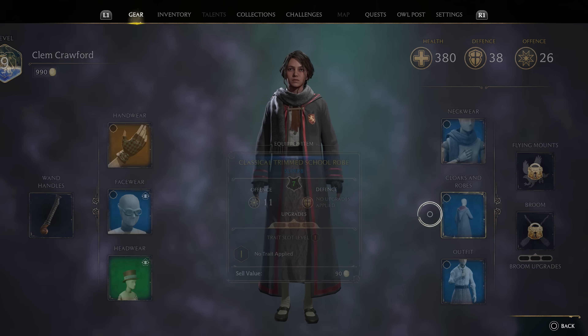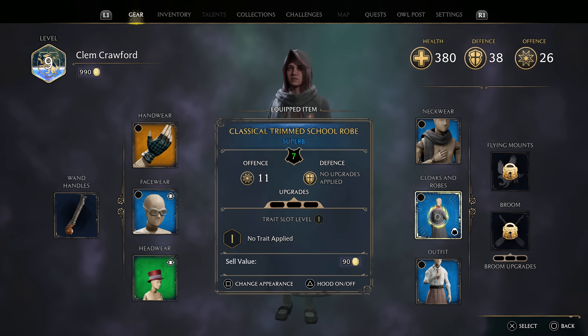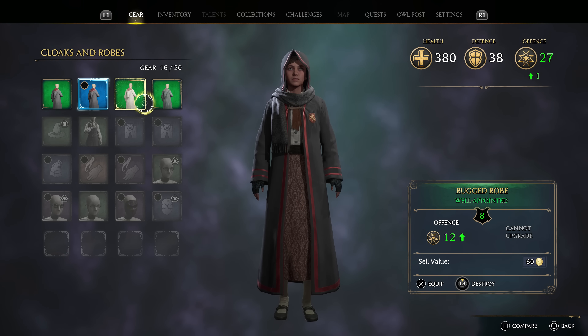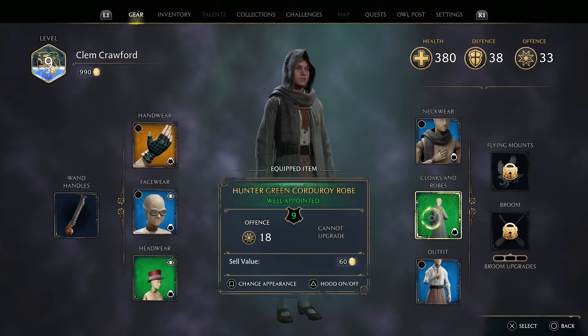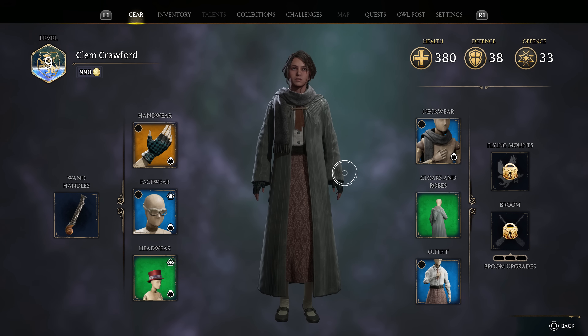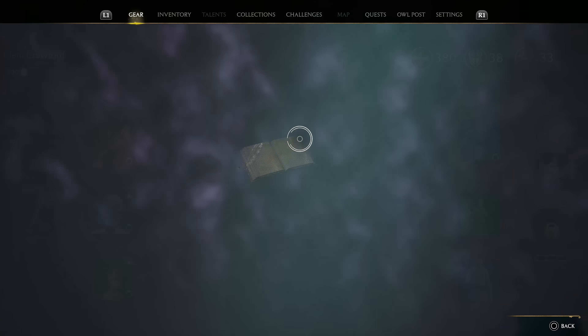Let me double check. I can change appearance, hood on and off — that's actually pretty nice. I kinda like that. But I think this other one has better stats. I think we're good on everything else for now. This is about as good as my health, defense, and offense can get right now. Unless something's changed, but yeah, that should be good.